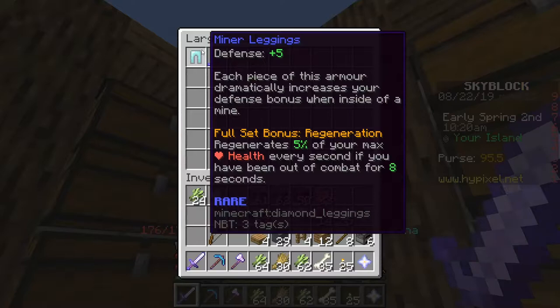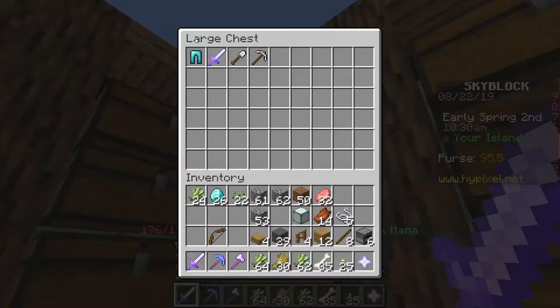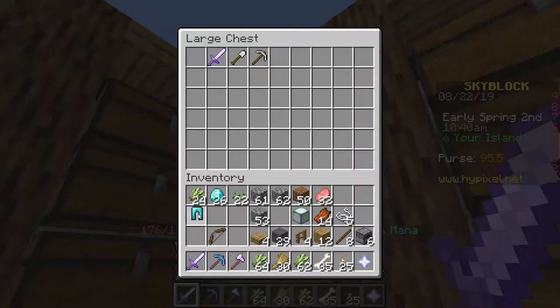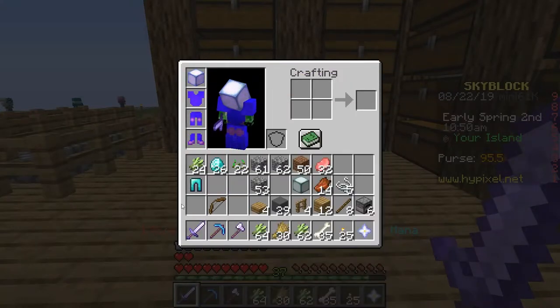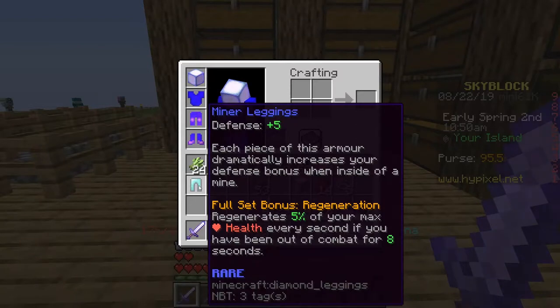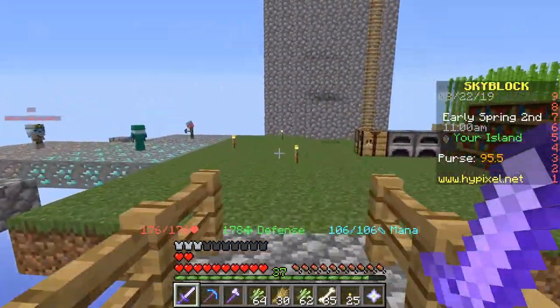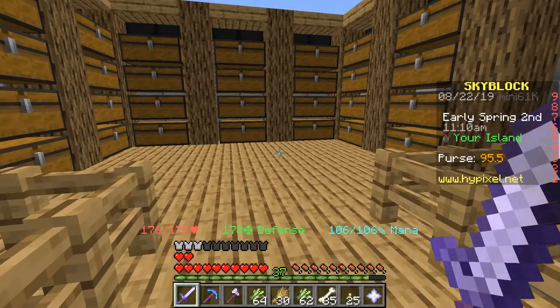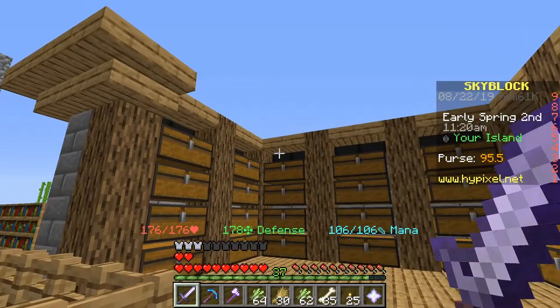Its base stats are pretty garbage — plus five defense, that's worse than regular diamond armor — but it dramatically increases the stats when in a cave, otherwise known as the diamond mine. I believe when in a cave this is actually better than my lapis armor. So I'm thinking maybe if I get this miner set with maybe Protection 5 or something, it might be worth it to farm that armor so I can easily mine diamonds to get the hardened diamond armor. I know it sounds kind of crazy but I think it might just work.